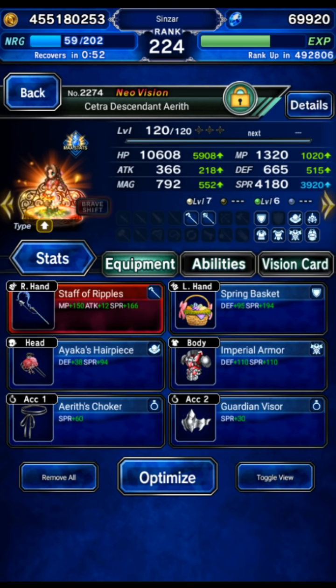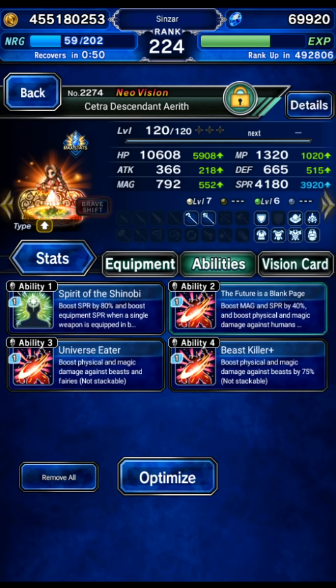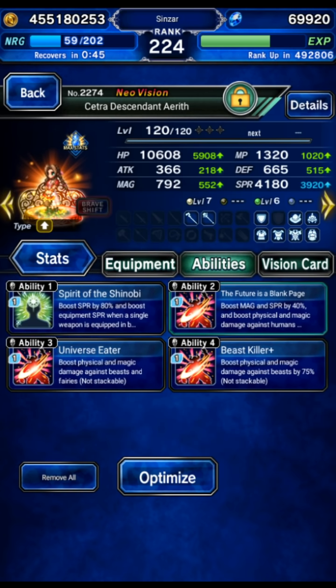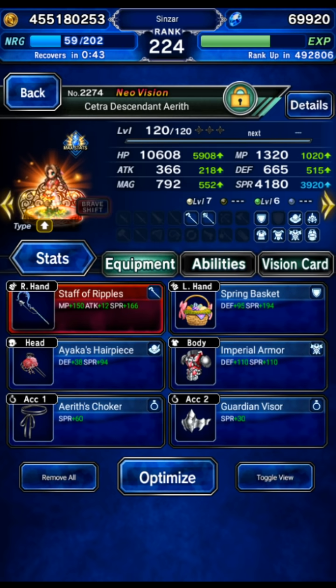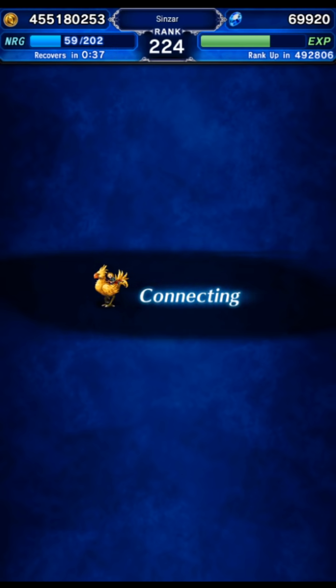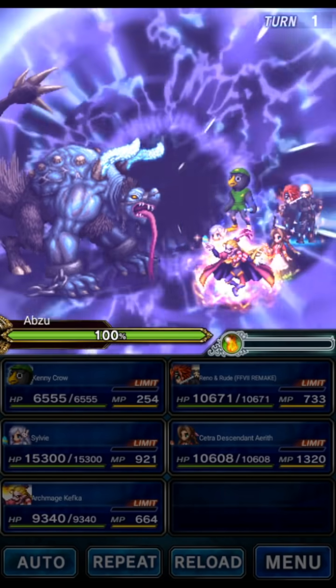For now we're not using a weapon imperil so we're going for just a staff build. As much MP as you can. This is geared pretty well so it's stretching it to call it a budget run — I mean it's not that good. One STMR... okay there's a lot of STMRs here to be fair. But it should be fine. Let's go ahead and get a two turn clear using just a well-geared free EX0 Aerith.